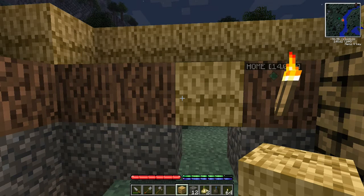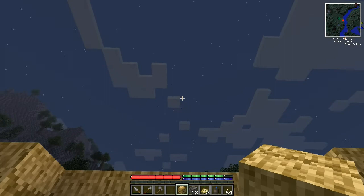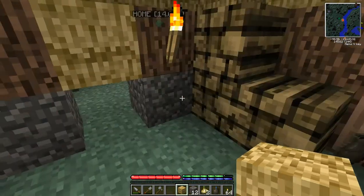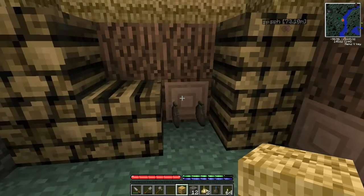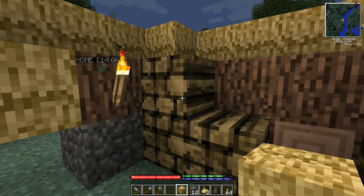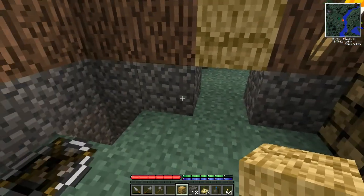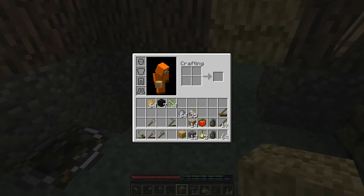Welcome back to Terra Firma Craft, episode three. When you left me I was waiting away the night, and as you can see morning is about to arrive — but it's not the morning of that night. I decided to take a day out, a game day spent just gathering some resources. I've got a bunch more firewood, some sticks, and made a bunch of torches — you'll see those come in handy soon. I also collected a bunch of clay, which we're going to need hopefully later on if we can find a tetrahedrite today.